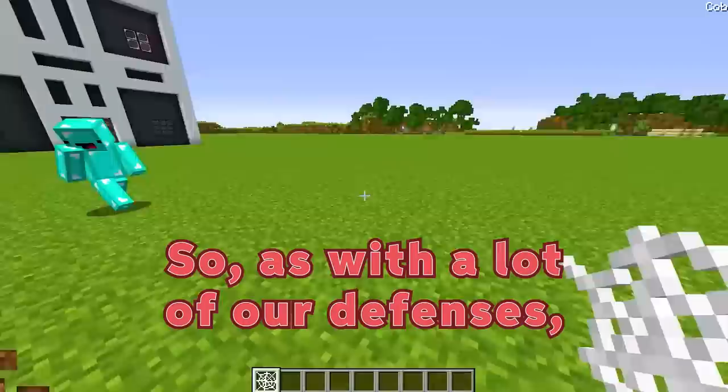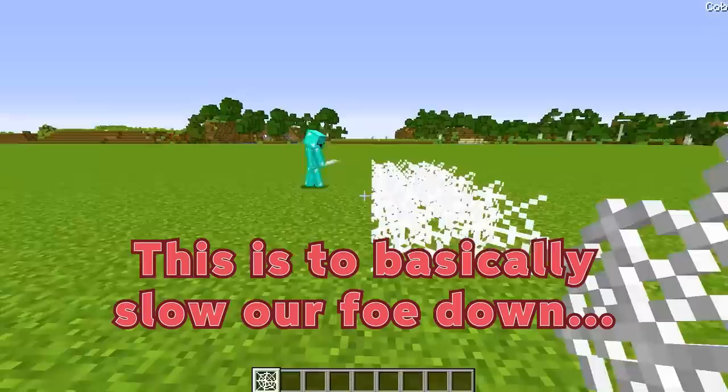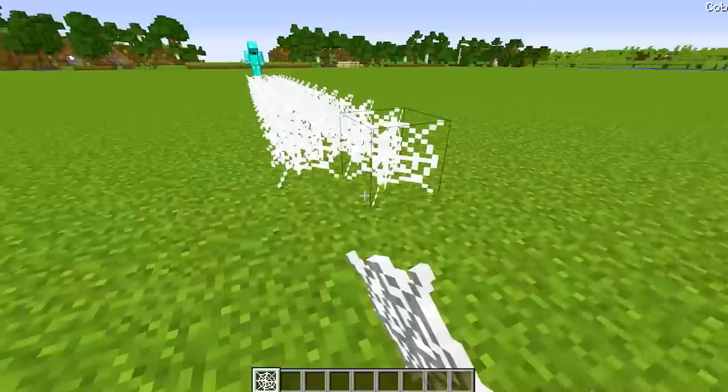Let's not dilly-dally and get on to building some defenses so we can stop this new enemy. I'm one step ahead of you there, buddy. So as with a lot of our defenses, we're going to be building a nice, thick cobweb trap — or, well, in this case, a wall. This is to basically slow our foe down so we're free to hit them with all we got.